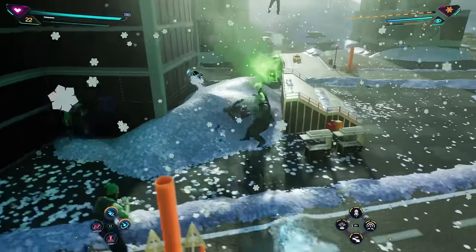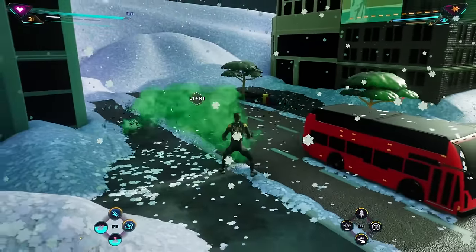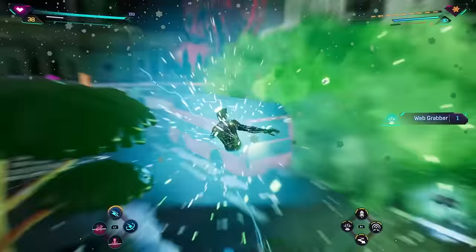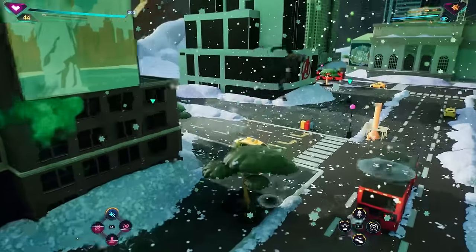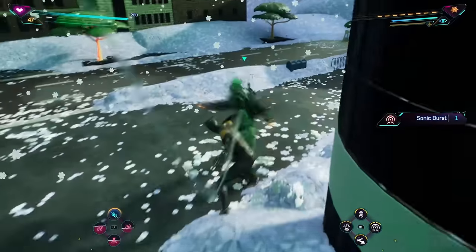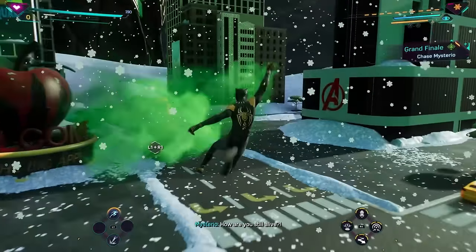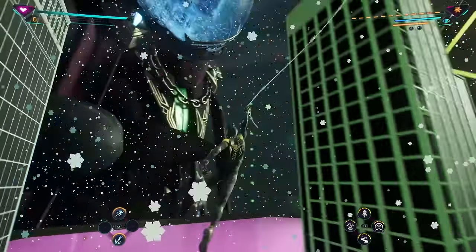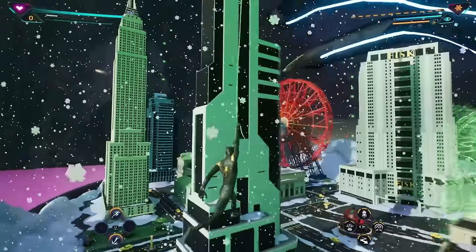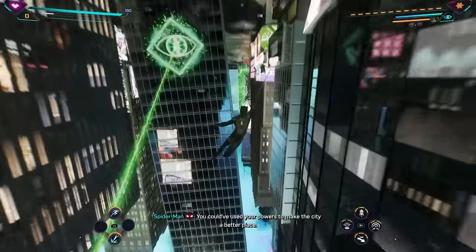Let's do everything we can — got a lot of guys to fight. Got you there, some more dudes over this way. Finisher on you — knock some guys back and web them against the wall. Making some progress but just more and more pop up. Oh, you're like one of the cultist ones. Come closer and I'll show you — oh, you want to play fetch? Let's play. Over here — got to go inside. It's upside down. Why are you doing this? You could have used your powers to make the city a better place. This city never respected my talents. This isn't how you get respect.